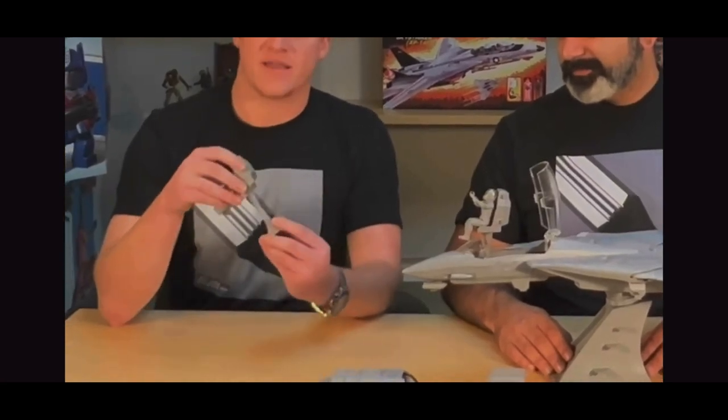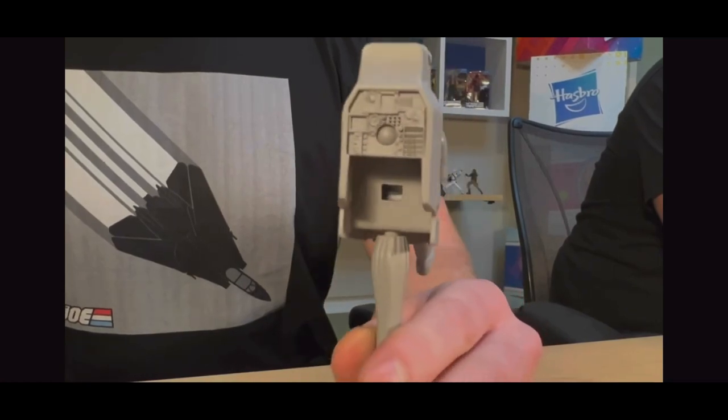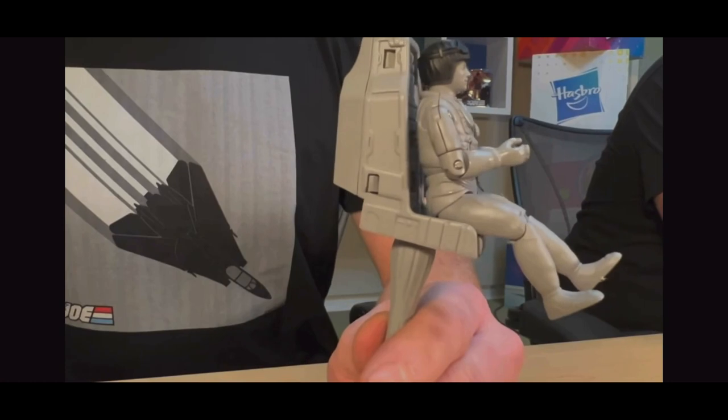On the back of these seats we do have the navigator screens and buttons — anything that the co-pilot needs to help Ace navigate the Skystriker is right in the back of the seats, ready to go.